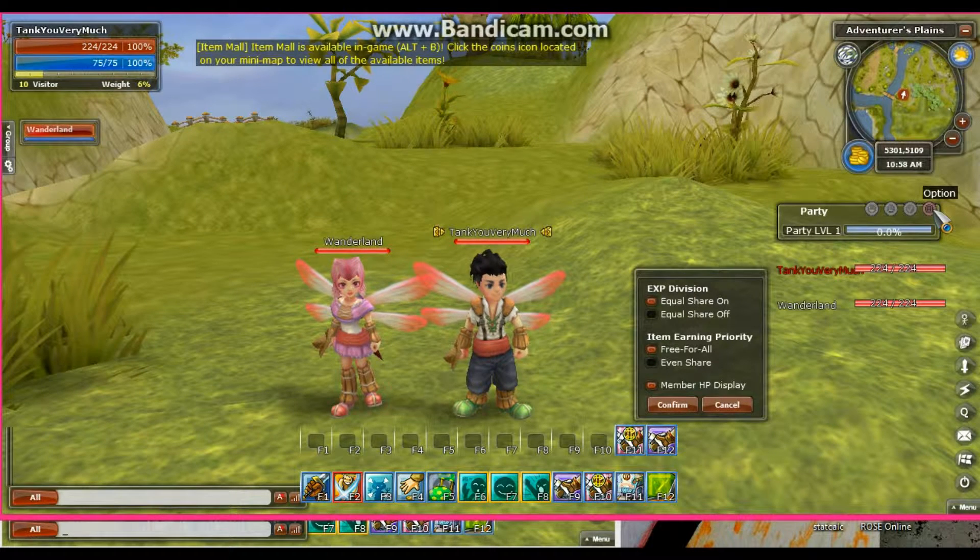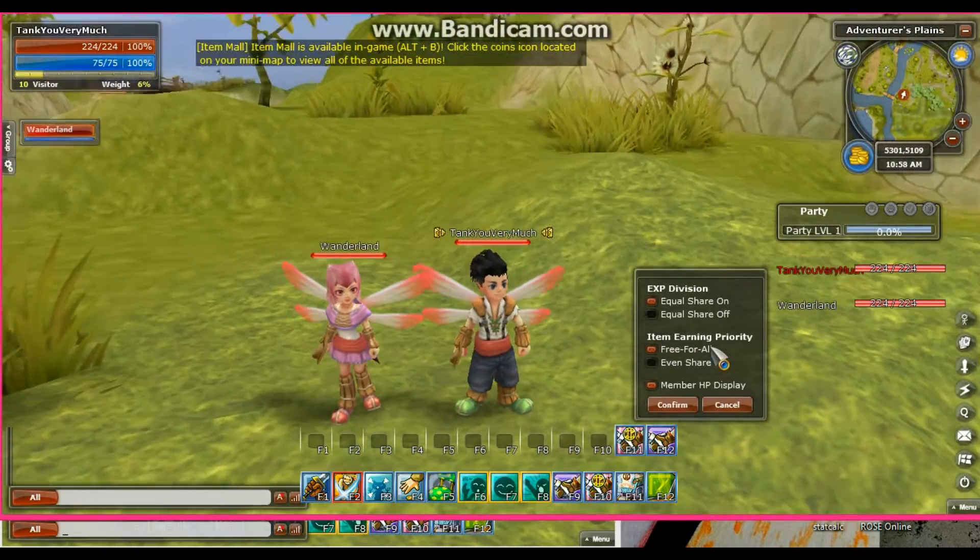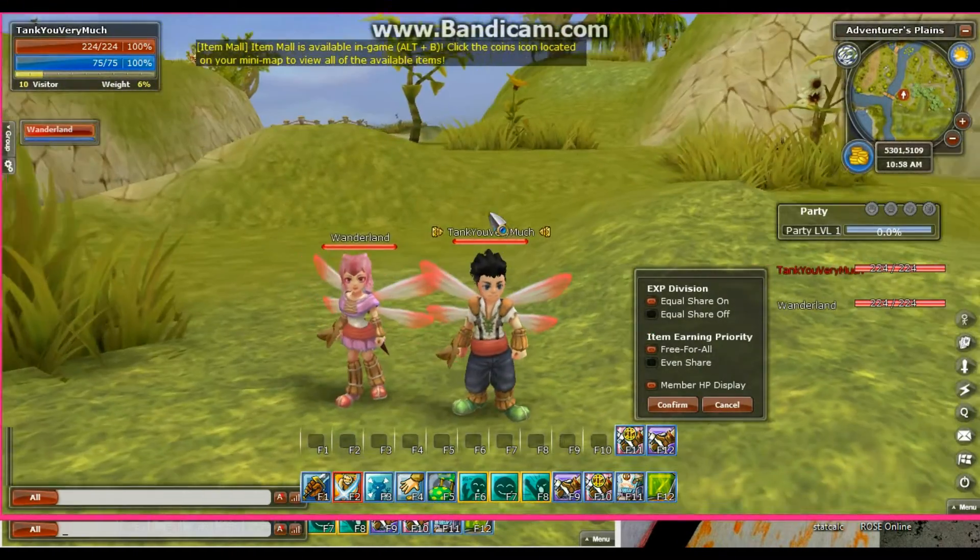Also in the options for party, you can change how the EXP is divided and how the items are divided. If you have one person picking up all the drops, even share is the best option because it will randomly put the items in everybody's inventory. Free for all means whoever is picking up the drops gets the drop.